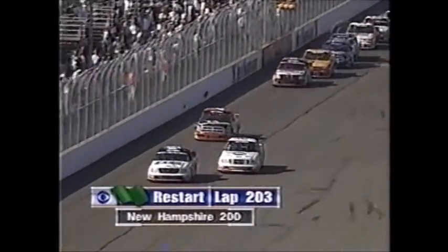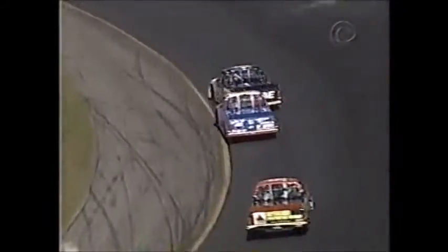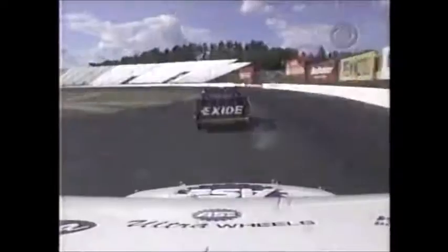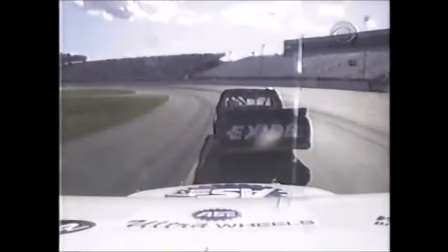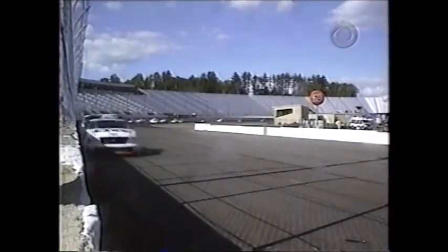Kurt Busch leads Mike Wallace and Randy Tolsma. They've got a big jump on the field down in turn one. Here comes Mike Wallace. The tires are cool right now. He's doing everything he can. No contact as they start off. Kurt Busch gets a great run down the back straightaway. Tolsma was with them in turn one, but they've left him by turn three. It's a two-truck race. At least Tolsma doesn't have Biffle right on his bumper the way they did before the caution came out.